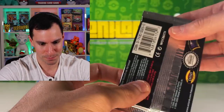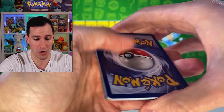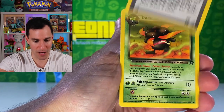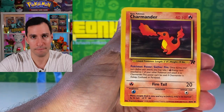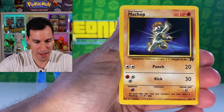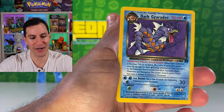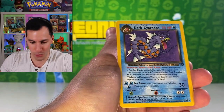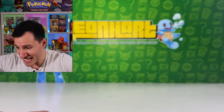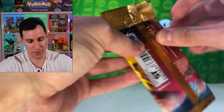Let's go with the lone Team Rocket unlimited pack. I just want another Squirtle like the Japanese pack we opened. Three cards — you gotta love Team Rocket: Dark Gloom, Wartortle, Charmander, Abra, Psyduck, Ekans, Mankey, Machop, Rattata. We didn't get a Squirtle, but we got a Dark Gyarados — we pulled a Dark Gyarados earlier too! So there it is — Japanese form versus the English version. Non-holographic, but that's okay.